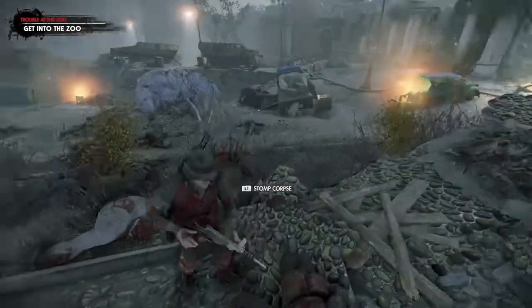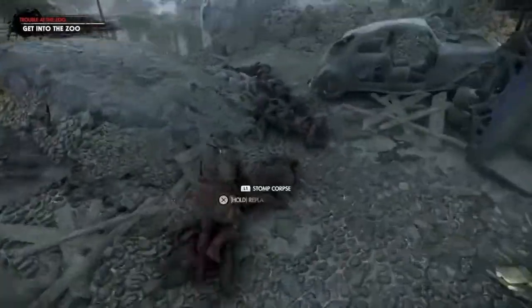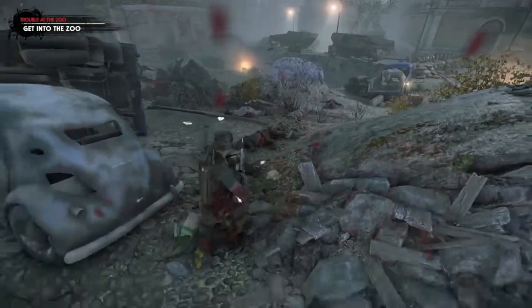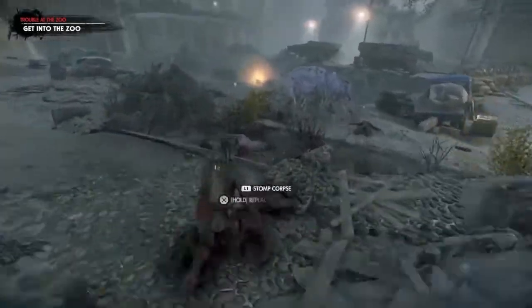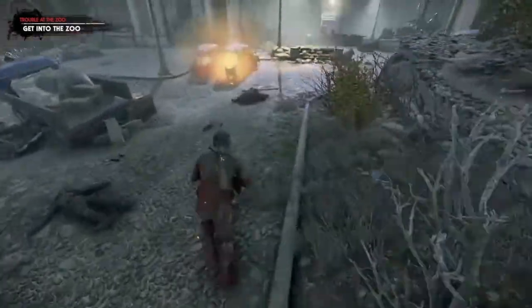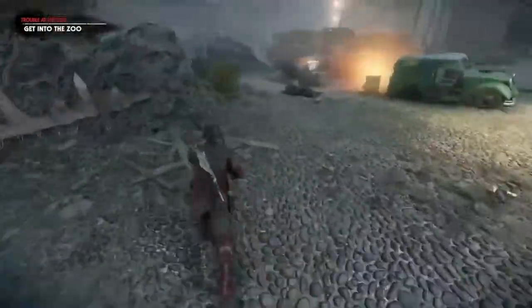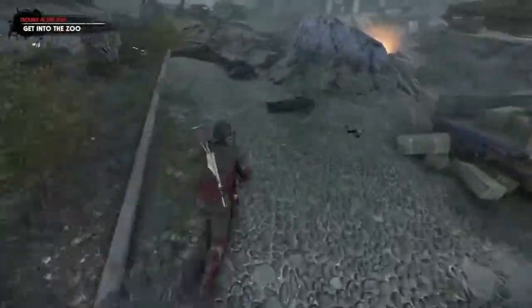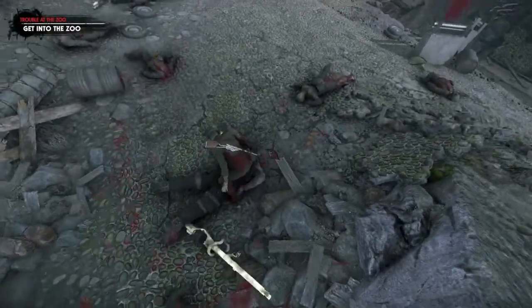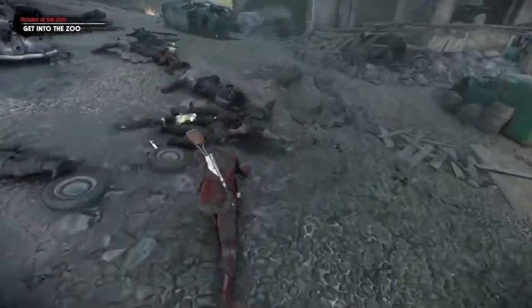Make sure everything is reloaded. For some reason on secondary weapons in this game, sometimes the reload animation doesn't go through and I actually have to reload a second time, which is kind of weird but it happens. Check the item crate to see what kind of grenade is in it — I don't really want a shot grenade — so move forward and stomp the corpses of the gunners and butchers to try to get some regular frag grenades.